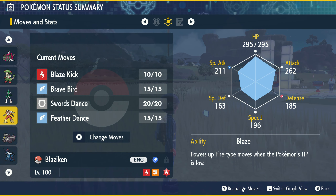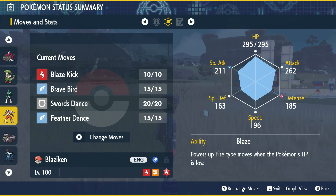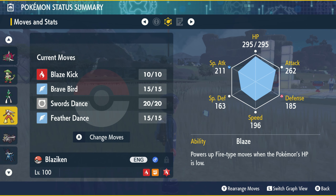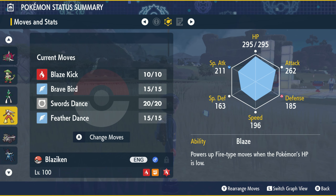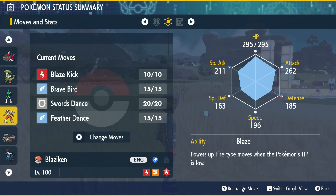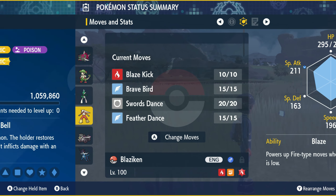So what is the best counter? Your usual ones such as Miraidon, Bellibolt, and Iron Hands with an Electric Tera type are going to be your best bets for attacking options. As I mentioned earlier, because of Blaziken's typing, an Electric type is the way to go. My option that I'm going to go for, which is different, is Toxtricity.